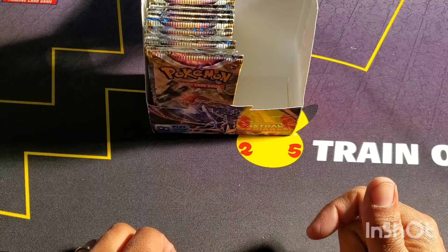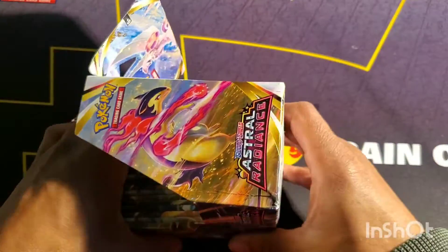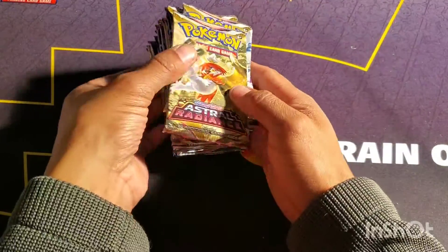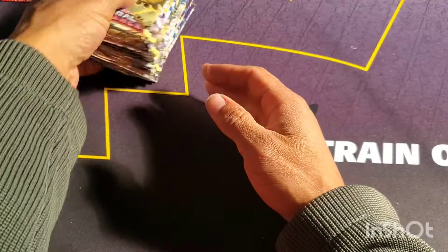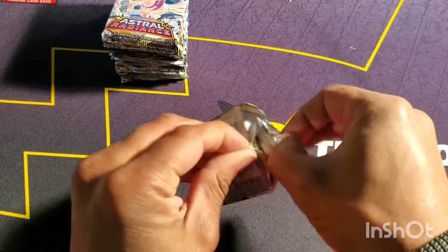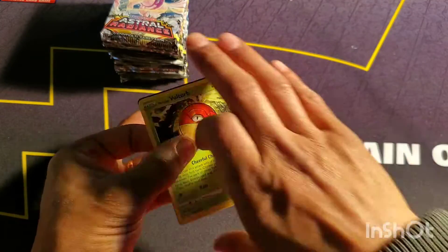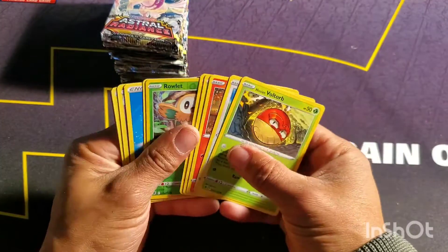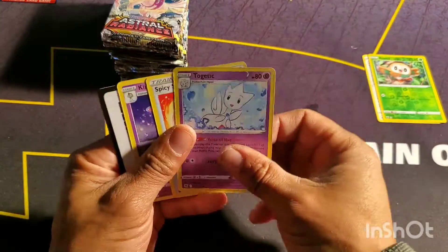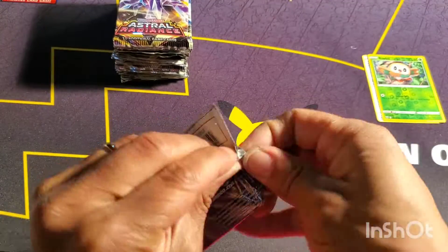Good morning, I am Sipio the Cardboard Gambler. I am back with the second half of my first Astral Radiance box. The right side was really, really insane — I pulled a really good alternate art. I encourage you to watch that video. Shoutout to Hydro Pump Gaming — I was able to trade in my bulk, and that allowed me to get some boxes. I don't know if the left side is actually going to be able to compete, but we'll see.